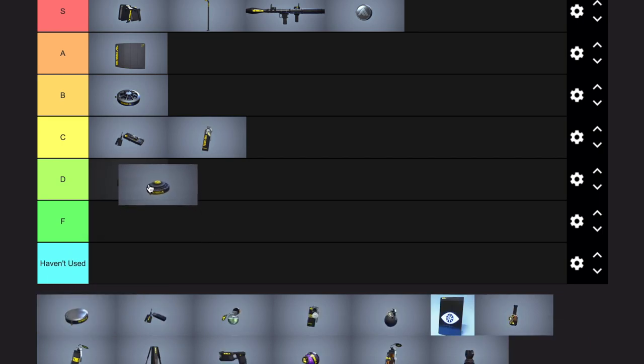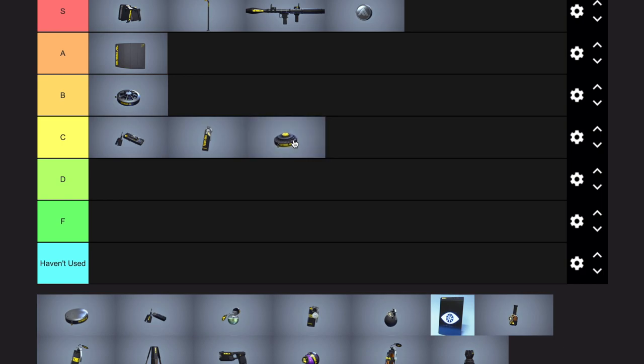Explosive mine — I think this is going to be C tier. It's kind of the same situation as the gas mine versus gas grenade, as it is with C4. The explosive mine is just a worse C4, but now they're basically the same thing, except explosive mine you can throw two of instead of one, and you can shoot it instead of remotely activating it. You could make both work if you really wanted to.